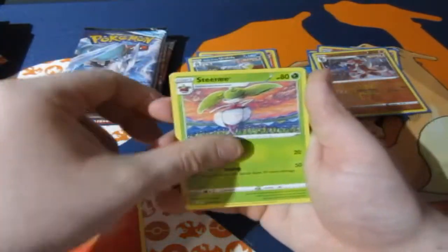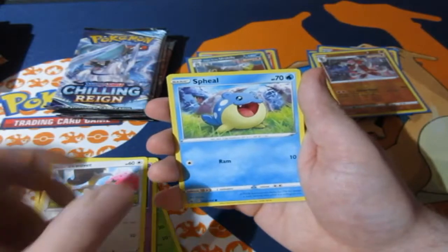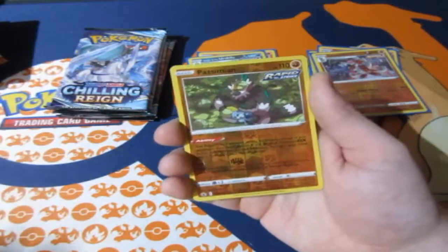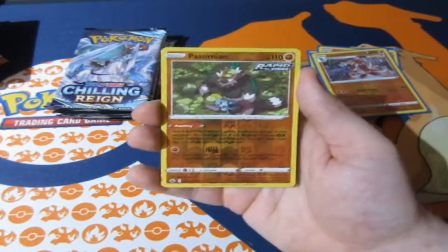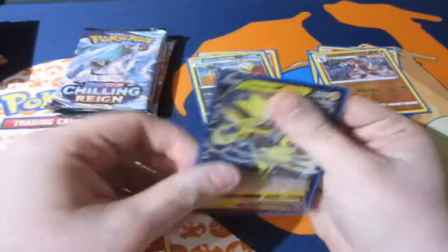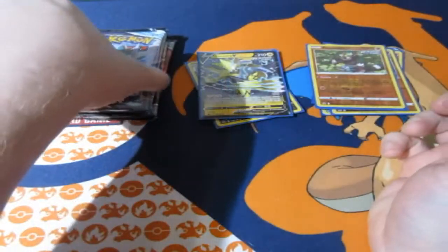Pack four: Fire Energy, Stantler, Rug Helmet, Crushing Gloves, Shuppet, Skull, Scribble, Swirlix, Yamask, a reverse foil rare King Julian! I like to move it, move it! And we got a Zoroark V card — I'll take it. King Julian always knows when to say he likes to move it. Awesome!